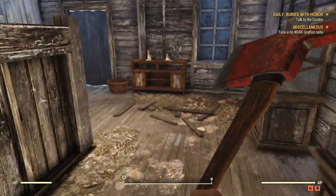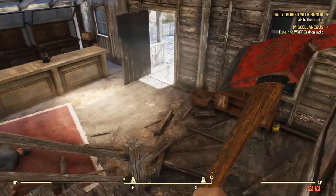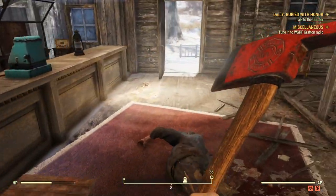There's a black powder pistol here as well. So yeah, guys, that's how you find the Civil War era suit and top hat inside Fallout 76.